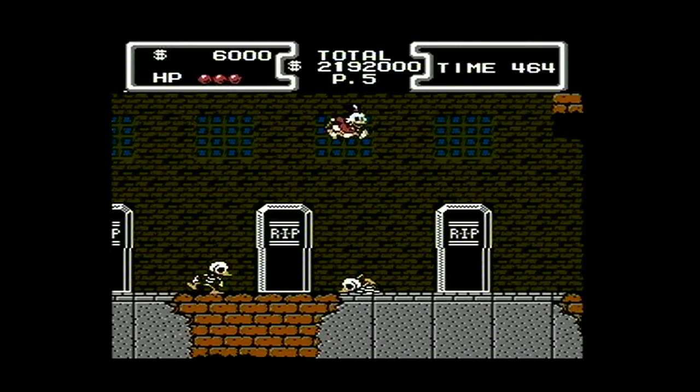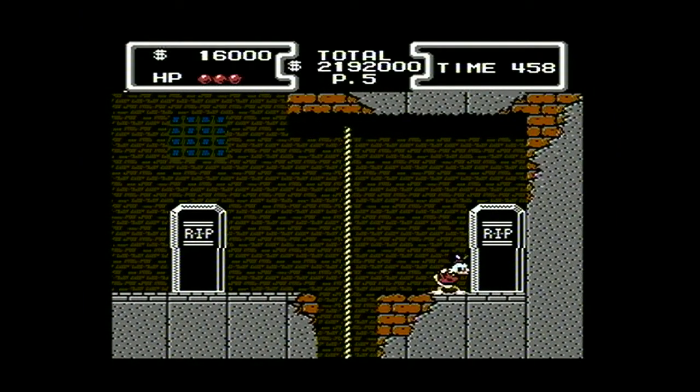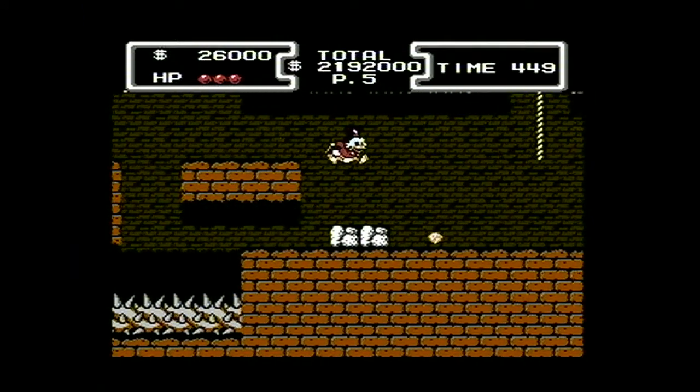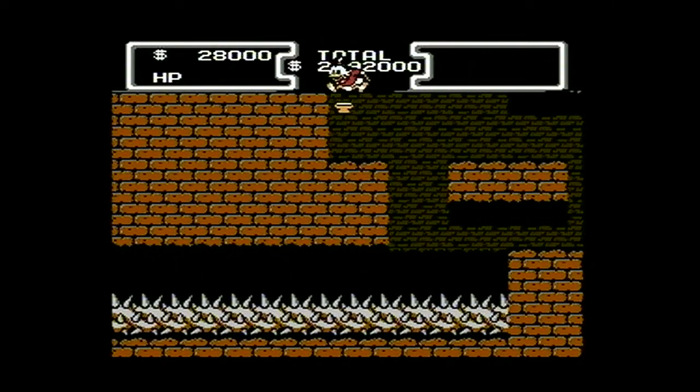I just say screw it and go on with life. These tombstones do have some gems in them, though not all of them. Some have ghosts in them, like that one. And these armors — sometimes the helmet will come at you and make your life miserable, but sometimes they have goodies inside them.